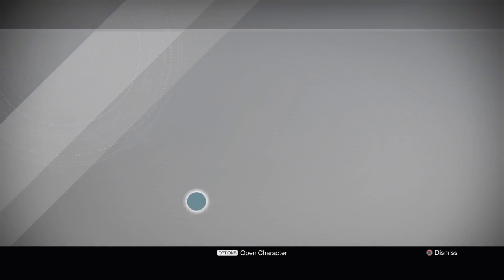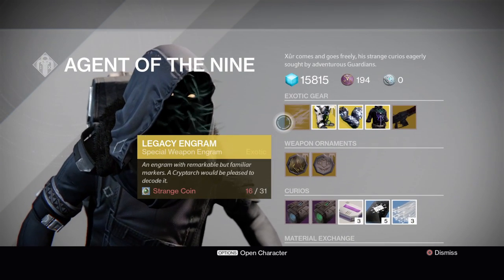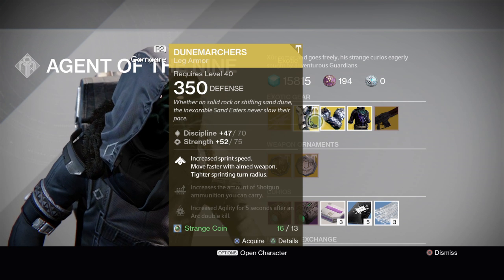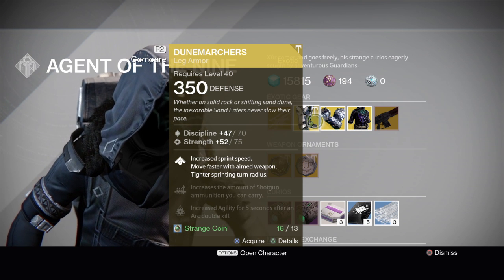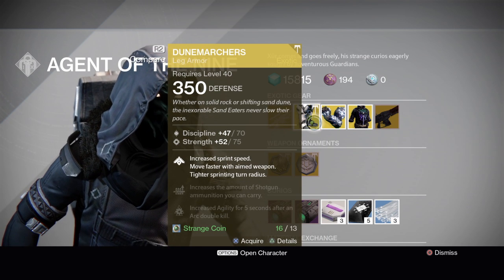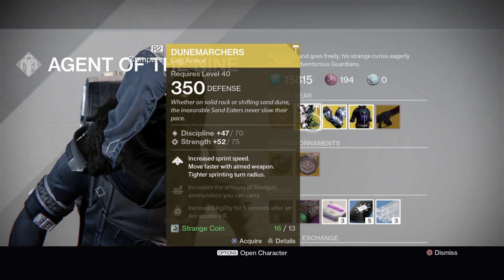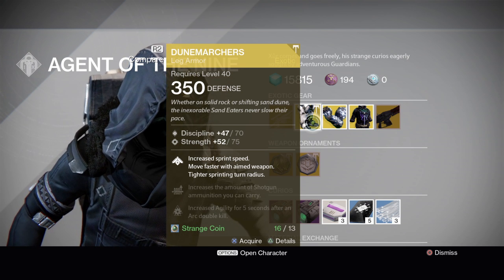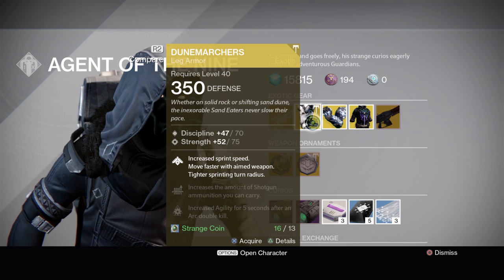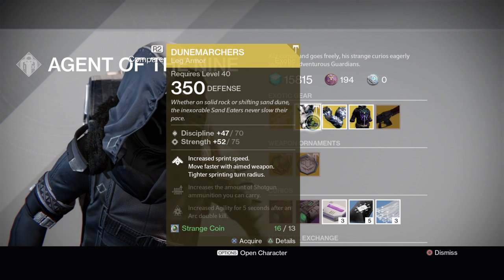So this week he has an Exotic Engram, some leg armour for the Titan: increase sprint speed, move faster with aimed weapon, tighter sprint turn radius, increase the amount of shotgun ammunition carried, increase agility for 5 seconds after an arc double kill.